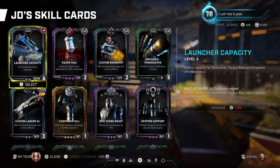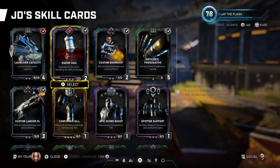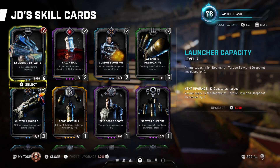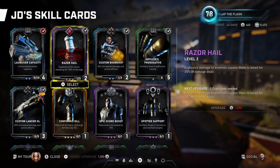Now let's get into the cards. We have the launcher capacity which increases the boom shot, drop shot, torque bow, and it increases the grenades on our custom GL. We also have razor hail which causes explosive hits to deal bleeding damage — this works for everything mentioned here while excluding the salvo.